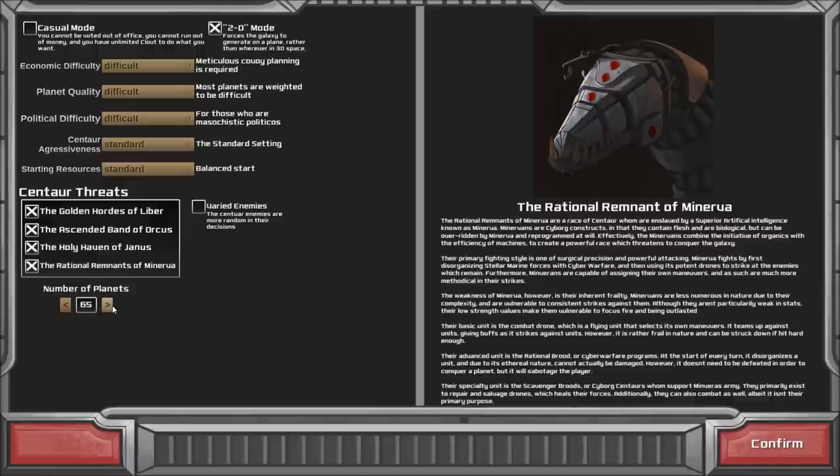For number of planets, we have four enemies. I'll raise it to 88 — 65 was the default, but we'll leave it at 88 because it just feels like a nice even round number.